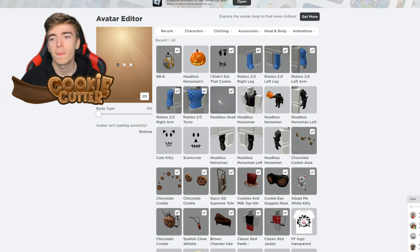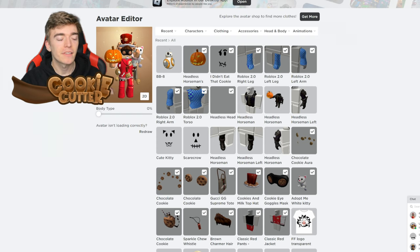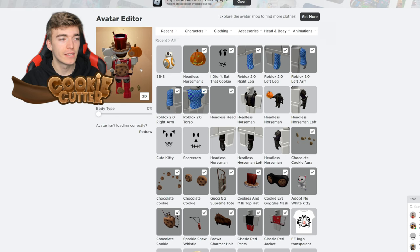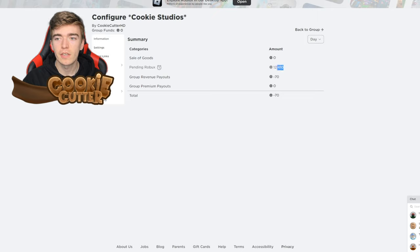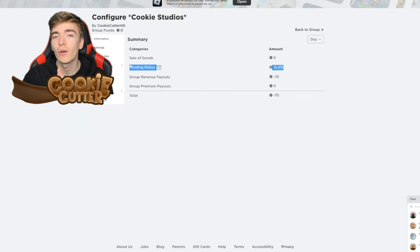For a second I thought there was potential I'd accidentally bought a scammer's game pass. Wow — I actually can't believe I've just bought it. It's in my inventory! And yes, to anyone who's curious, I do have 12,000 Robux pending to my group which I can give to myself in a couple of months or so.